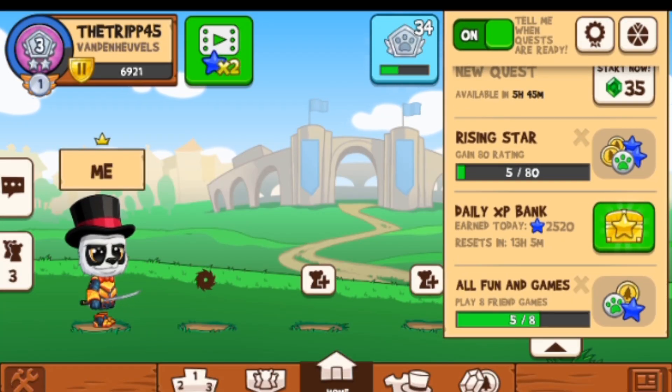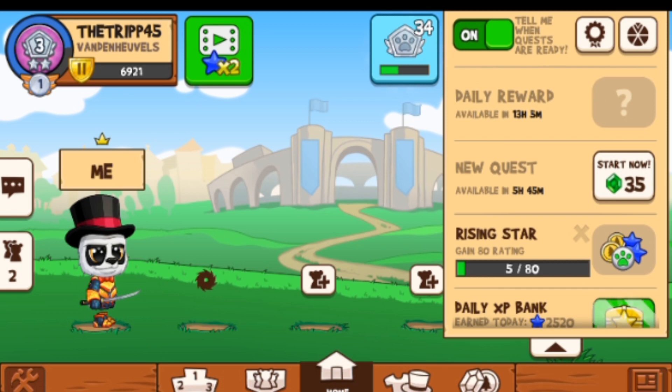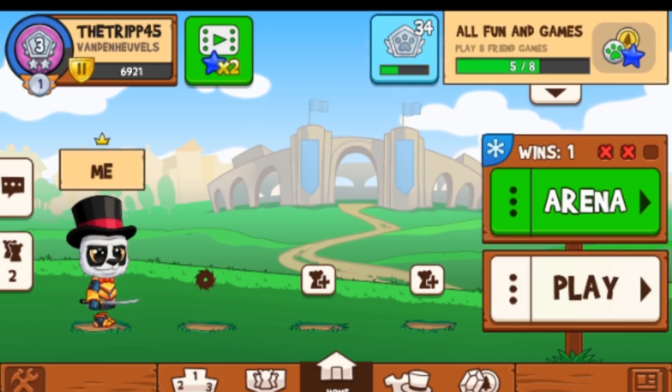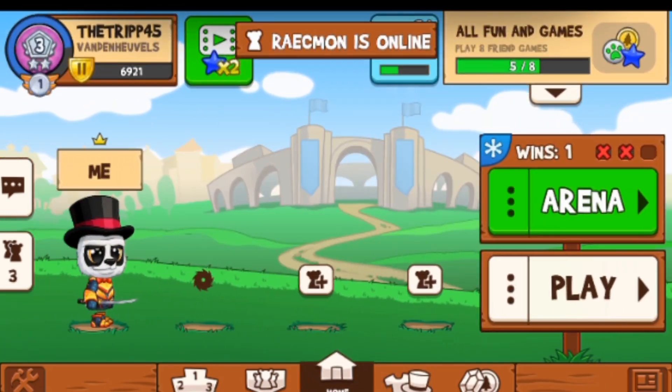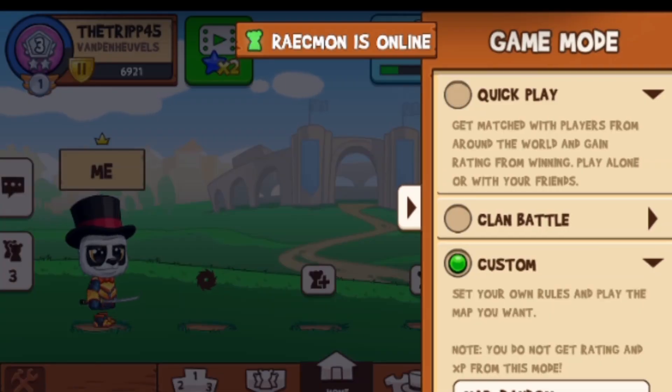Now instead of getting chests, it tells you that for your quests you can get either a Runner Path pod, token coin, or XP — which is very cool. Also, I'm almost at a year of daily spins; I'm at day 305. But what is this episode about? It's about a new map!